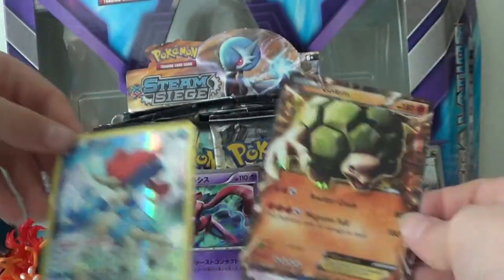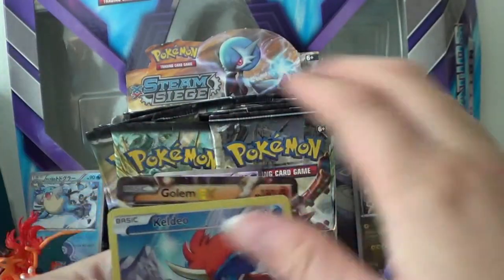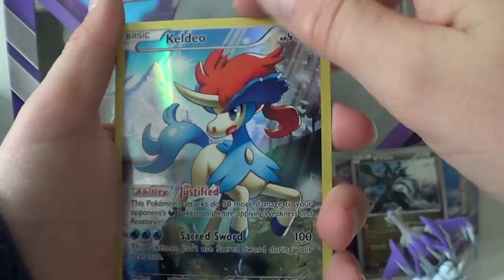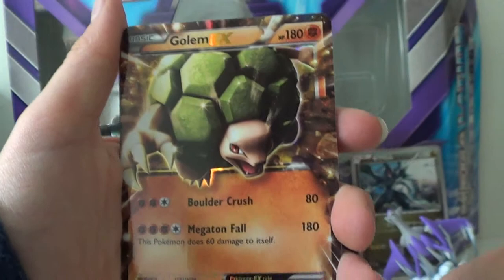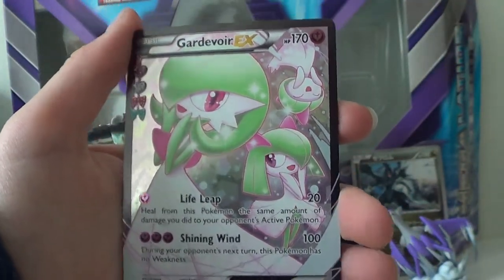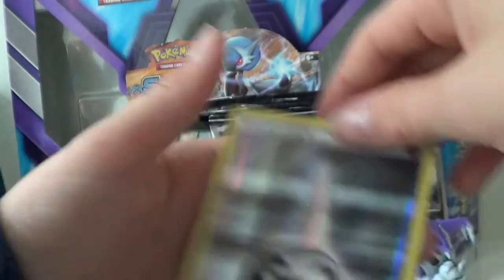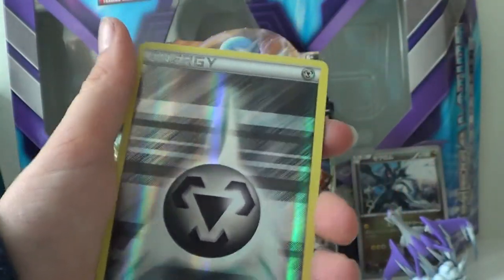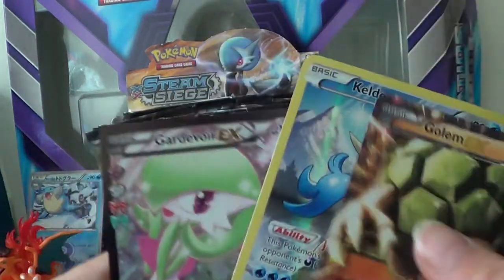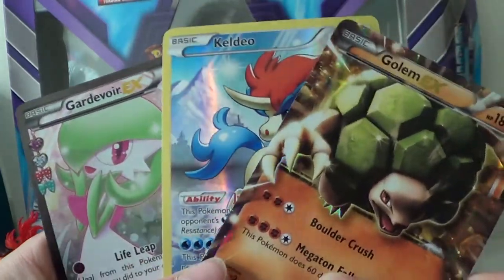Recap for this video: we have a nice Keldeo Full Art, Golem EX, Full Art, Hollow Steel Energy, and an Altura. So overall, this box was great — it gave an Ultra Rare in both packs, and it gave me a third Golem EX.